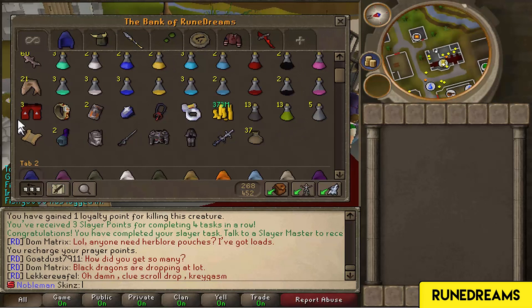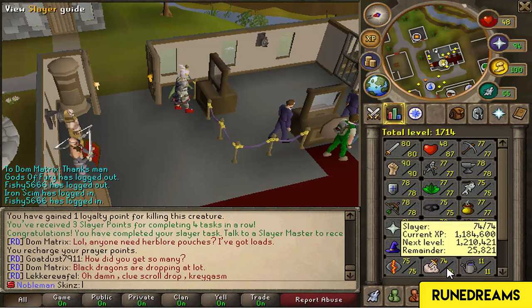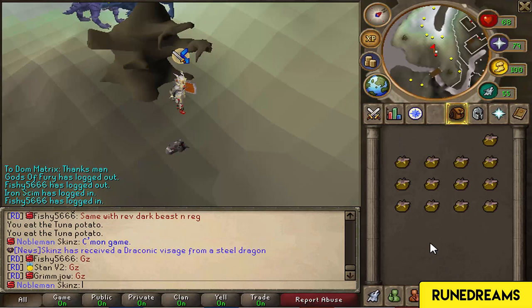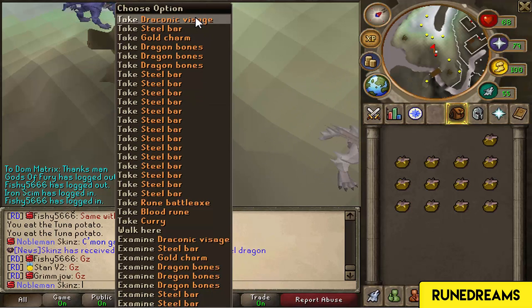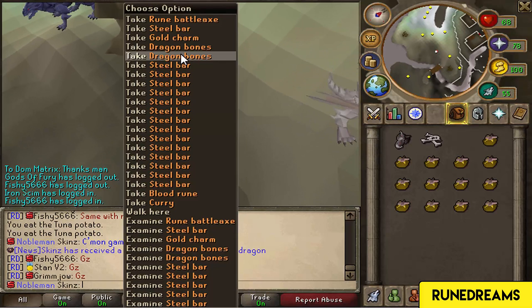Anyway, I'm going to crack on with this Slayer task. There's no further updates I need to tell you about. 74 Slayer - I'm close to a Slayer level, close to 75, but I probably won't get it in this next task. There's actually no way - it took me like five minutes to kill one dragon and I get a Visage on my first drop. Like, I'm not complaining but what the heck.